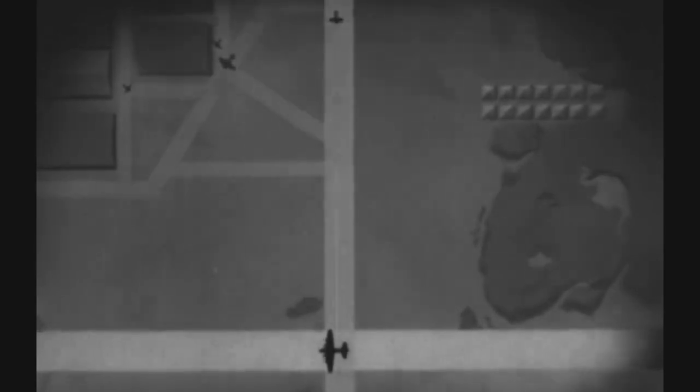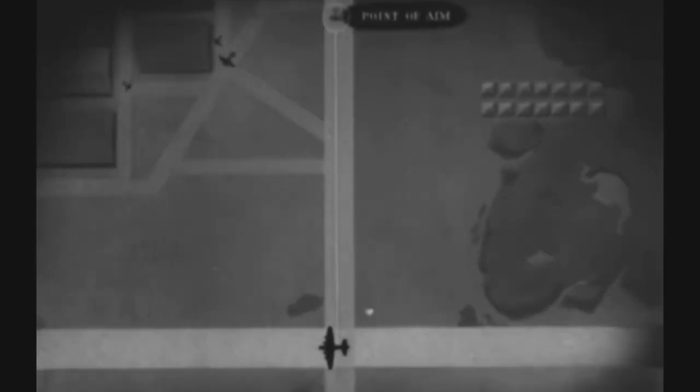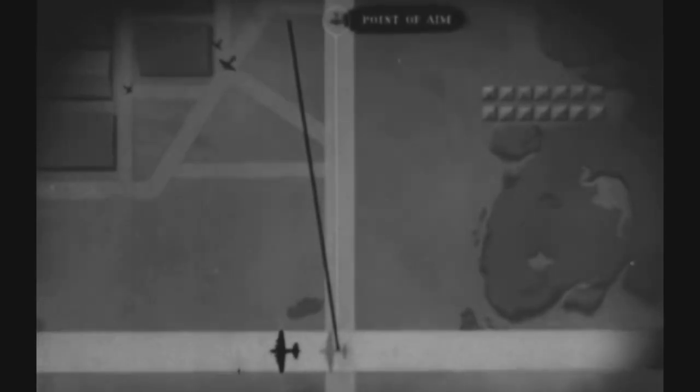The same thing happens when you shoot from a moving plane. If you fire point blank at 90 degrees, the bullet continues to move in the direction you are going and will go off here. Before you fire, the bullet is moving with you on your line of flight.